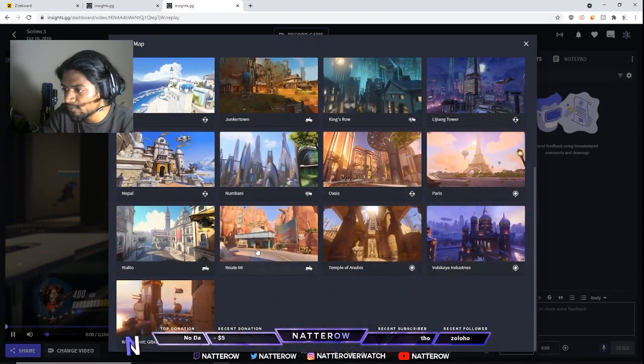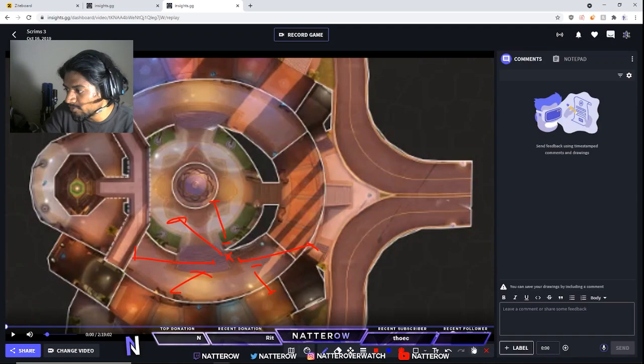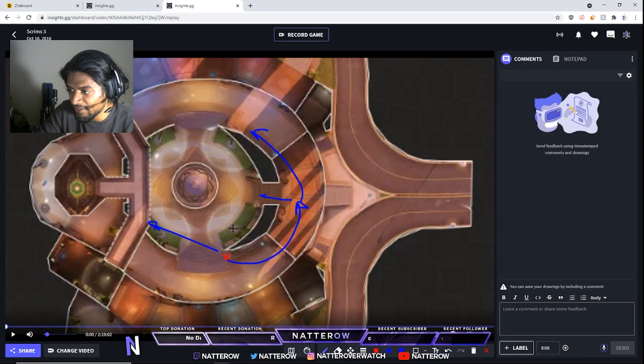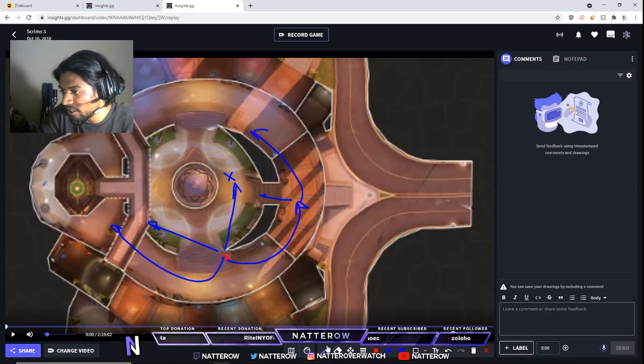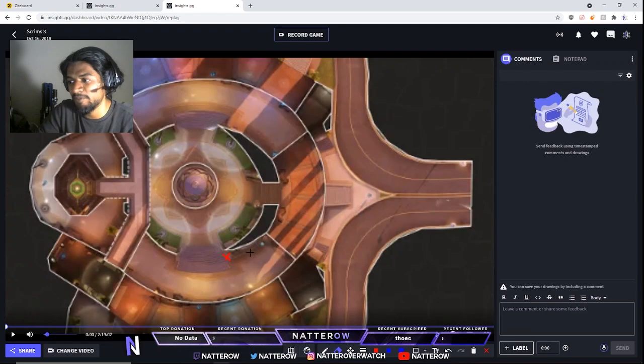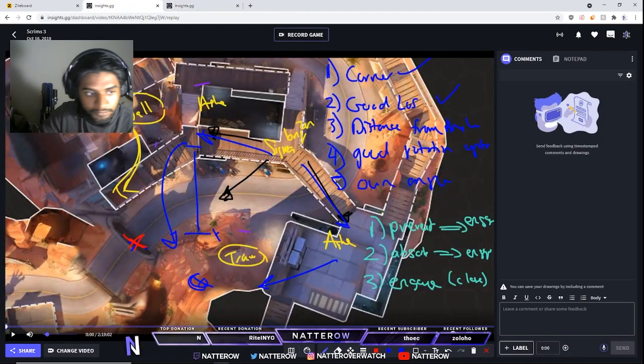A good example a lot of people know is Oasis. If you play right over here, you have distance from angles — literally wherever someone comes from you can see them. The rotation options are there too: you've got a corner, good LOS, and you can rotate forward, rotate into the team if they're over here, or rotate far wide left. The key is you have options for different angles. When you go forward straight you can get hit, but when you take an angle you're still maximizing distance from the enemy team so it's harder to get hit.